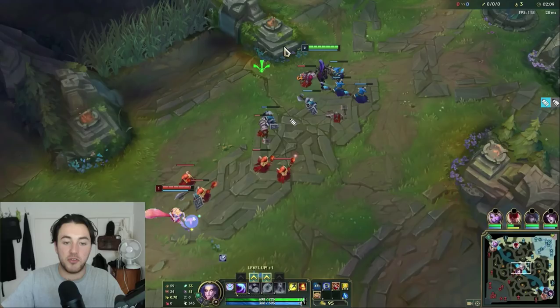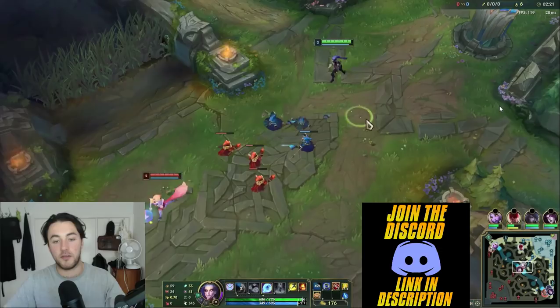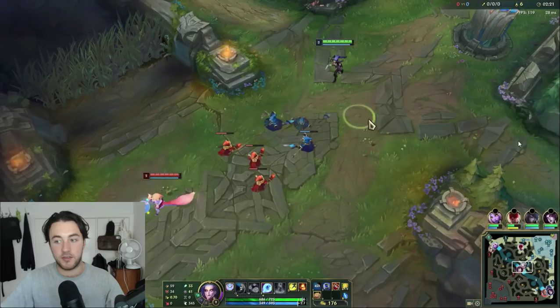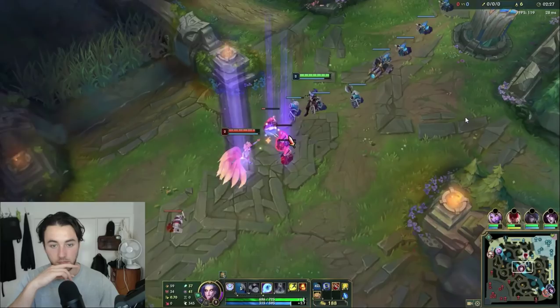In terms of using Q in lane, there are two things I want to be doing. I either use Q to thin the minion wave so it doesn't build up too big and Ahri can't poke me under tower, or — if I'm sitting on full mana — I just want to queue Ahri whenever she walks up to CS, as long as it's not going to push the wave. I do this all throughout the lane. I time my Q perfectly when Ahri has to stop her character to last-hit a minion, so I'm able to land queues consistently.